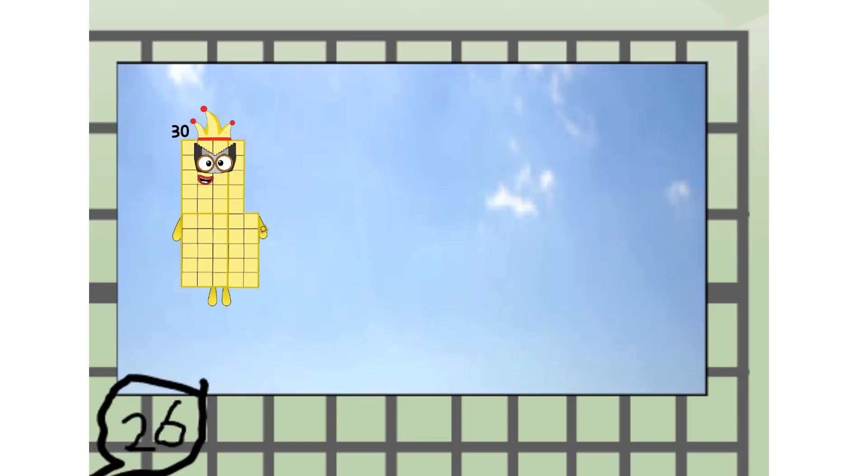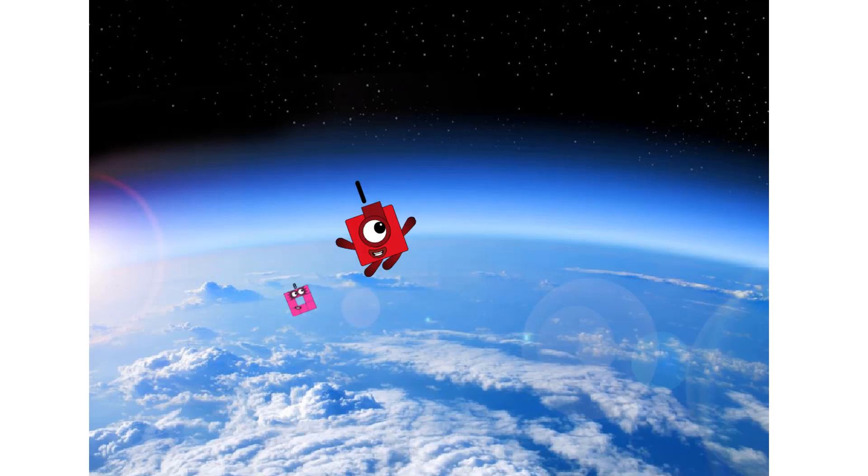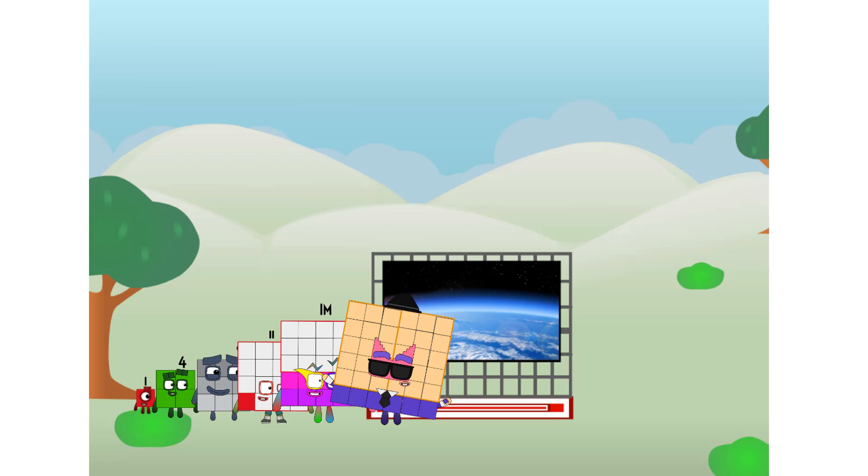Thirty way up high. Amazing. But not a square. Wait and see. We're two squares. The edge of space. Nearly there. Amazing. We sent a square to the edge of space without rockets. We just need a little more power.